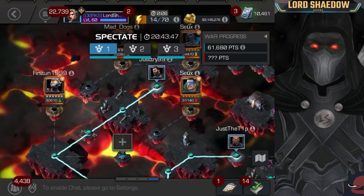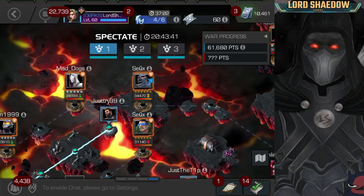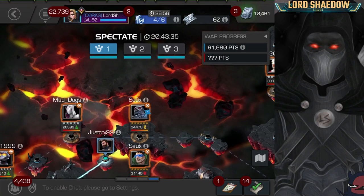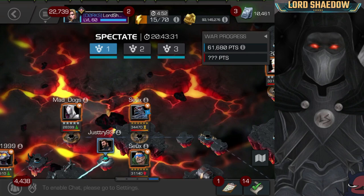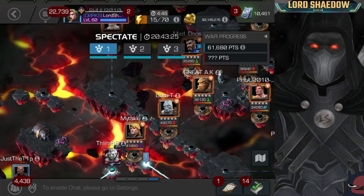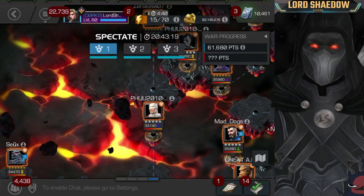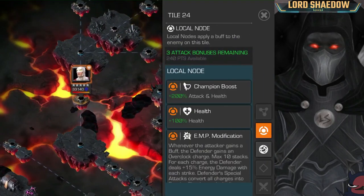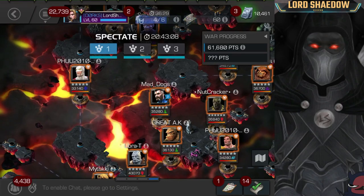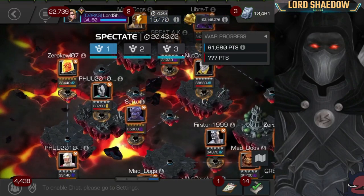Some alliance mates have already gone in. That first node no one's there. Then we have Mole Man, who I am wary of — I really don't like fighting Mole Man. Then we have Apocalypse; definitely don't like fighting Apocalypse. And then we've got Long Shot, who can be annoying, and Guardian on EMP Modification.